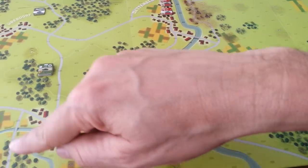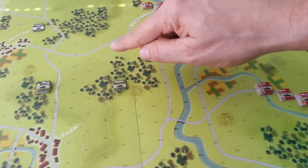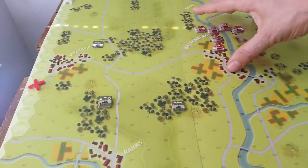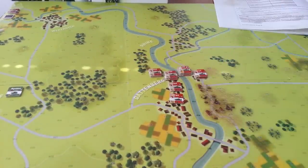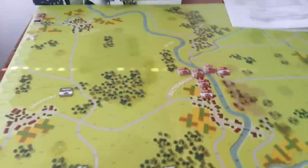Now whether they go across the bridge and around this way to try and take out these units, or come in this way and double down — the only VPs we accumulate as the Soviets are for these T-64s exiting the board. But we do gain a multiplier if we kill US units: kill two US units and we multiply all exited units by two, kill three and multiply by three. So I can afford to lose one platoon of units, that's all. It's a pretty tense little game.